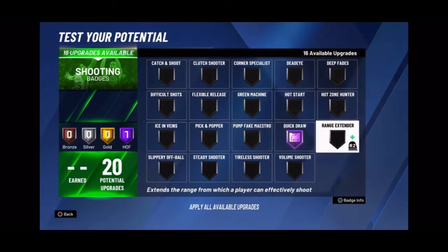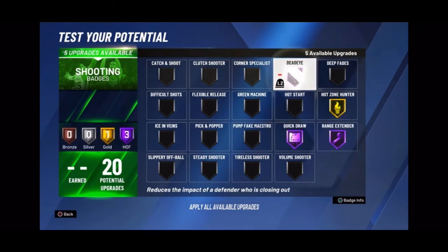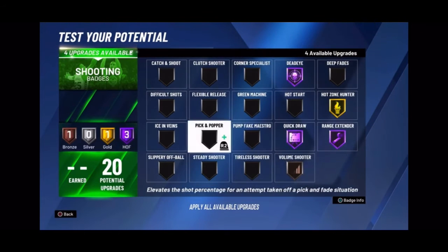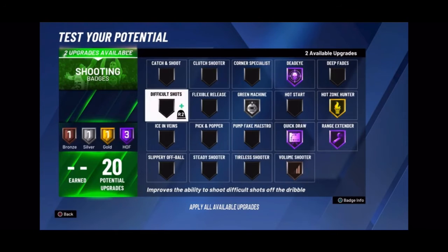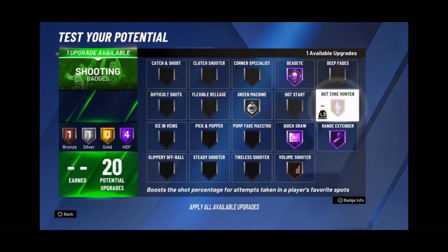Put Quick Draw Hall of Fame, Range Extender Hall of Fame, Hot Zone Hunter Gold. Put Dead Eye Hall of Fame, Volume Shooter Bronze, Green Machine Silver. Then put Hot Zone Hunter back on Hall of Fame and Volume Shooter Silver.